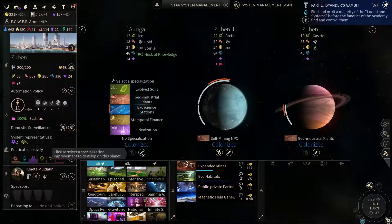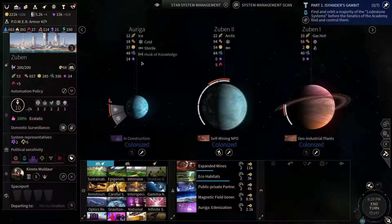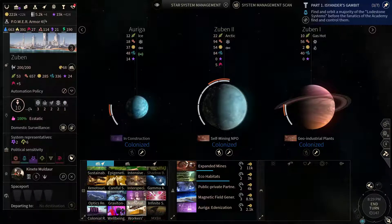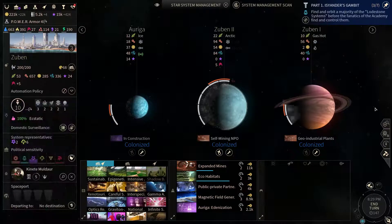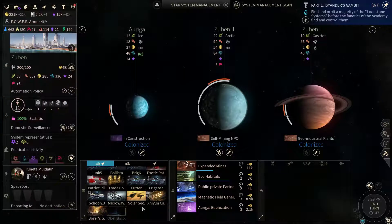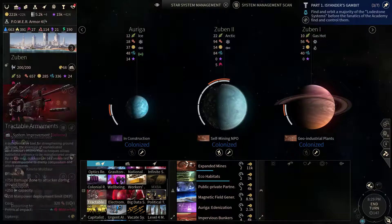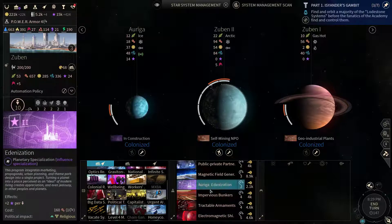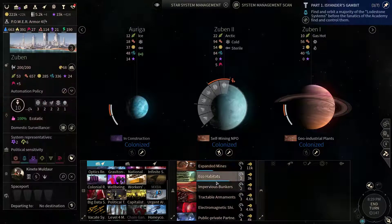Since we're done with that, we still could do something here. We could grab the Edenization simply because Arriga, being a unique planet, generates additional influence from population. This is also a frontier — or rather a frontline world — so we could build a bunch of defensive structures here for safety's sake. Let's focus on those after we're done with these.